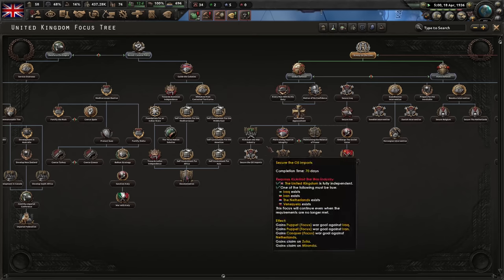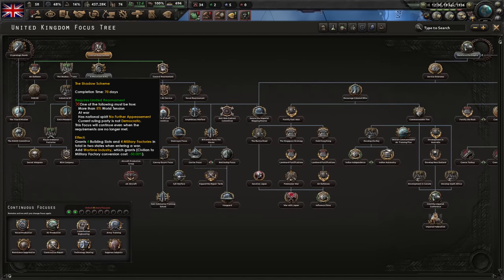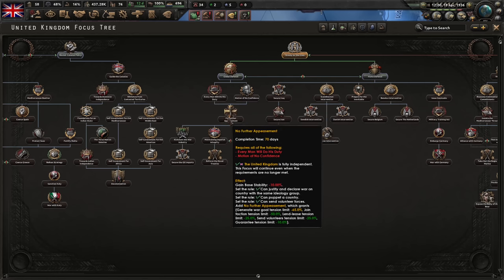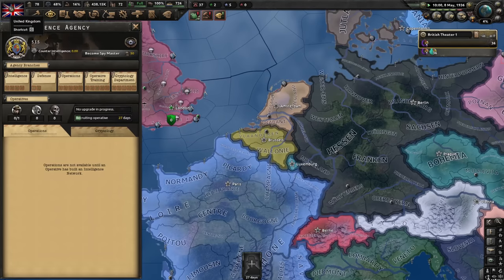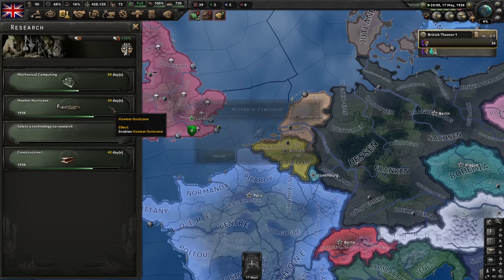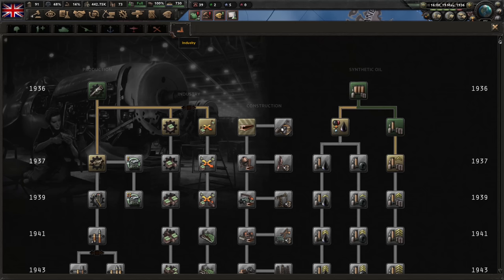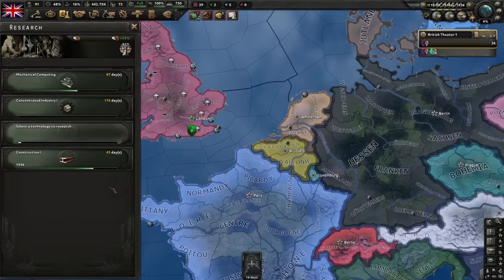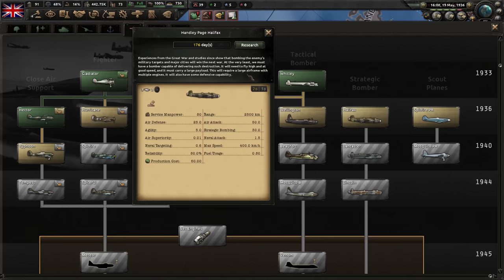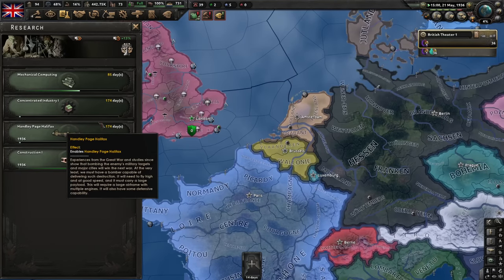We need to pay attention to world tension so we can get the Shadow Scheme. I think I made a mistake — I should have taken the light aircraft designer first because it would boost the fighters we're currently researching. I can fix that by quickly switching the research and finishing it once we have the appropriate designer. Let's research the strategic bomber in the meantime, since I can use a couple of those. Ignore the Dutch trade negotiations.